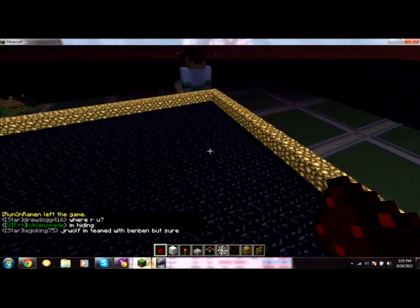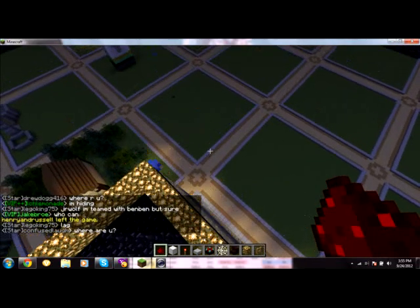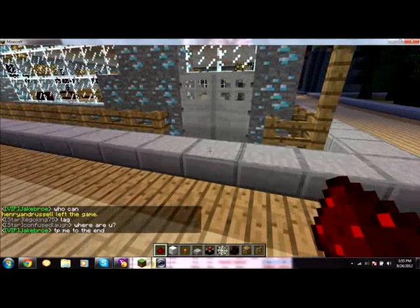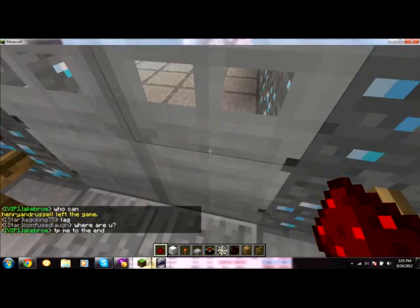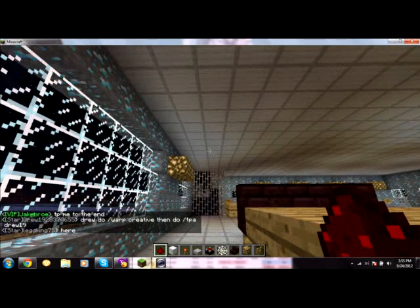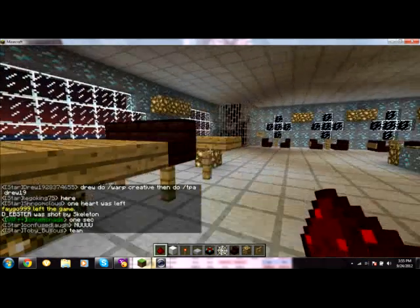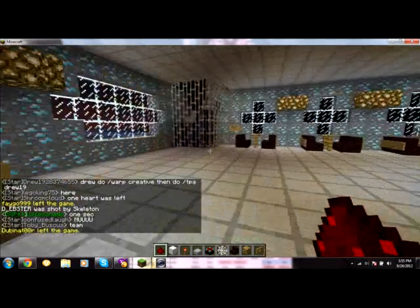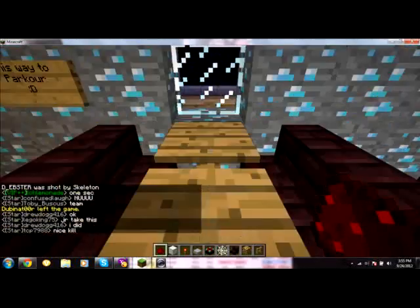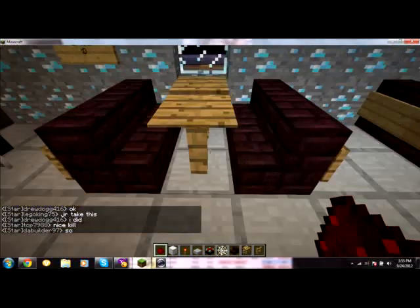If my staircase is over here, that means my door is over here, so let's just drop down. I ended up replacing both doors on both sides with pressure plates and stone doors.